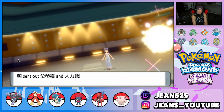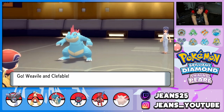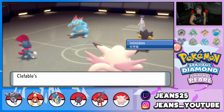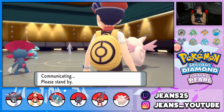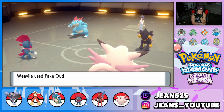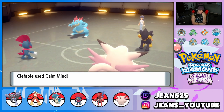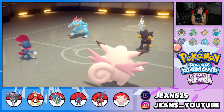Battle 1 starts — opponent leads Luxray and Feraligatr. I predicted Feraligatr might protect, so I use Fake Out on it. Luxray goes for Baby Doll Eyes on Weavile, which is fine — I can just hard swap Weavile out. Clefable sets up Calm Mind, and I start working on speed control with Icy Wind to slow things down.